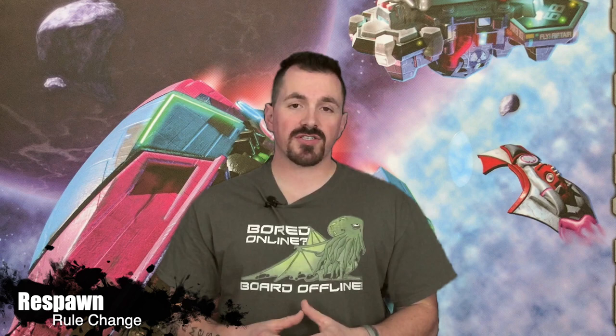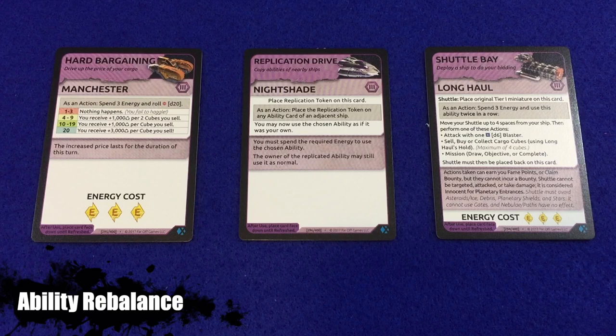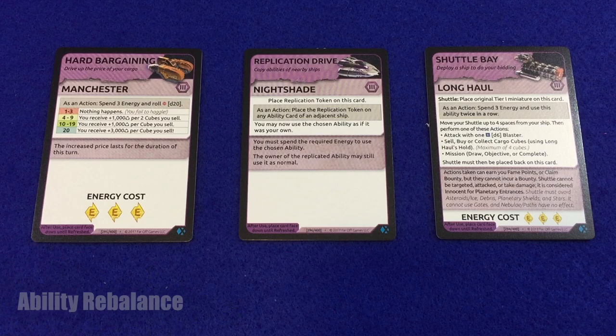When respawning, players no longer lose a turn. Instead, each ship respawns with an amount of damage equal to its tier — tier 1 ships take 1 damage, tier 2 ships take 2 damage, and tier 3 ships take 3 damage. Finally, the Manchester, Nightshade, and Long Haul abilities have been rebalanced and their ability cards should be replaced with those included in the expansion.